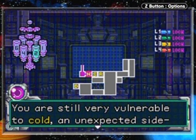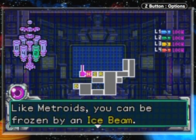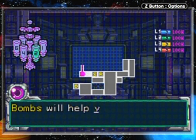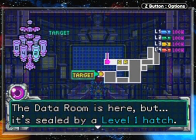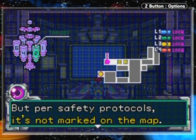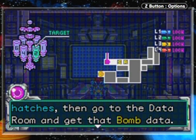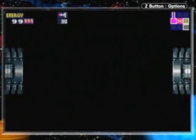You can't face the SA-X. If you see it, just run - don't think about fighting. Samus is still very vulnerable to cold as an unexpected side effect of the Metroid vaccine. Like Metroids, she can be frozen by the Ice Beam, and the SA-X is armed with the Ice Beam. Headquarters has bomb data ready in a data room. Bombs will help find a way out if the SA-X traps you. The data room is sealed by a level one hatch - you'll need to find the security room and release the level locks. It's not marked on the map, so find it on your own.